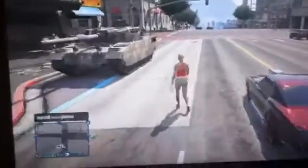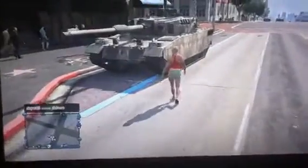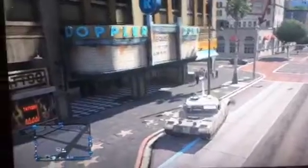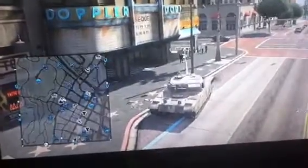Now let's get in this thing. As you can see, this is the Rhino Tank. You get it from War Stock and Cache from online. Now let's turn this radio off.